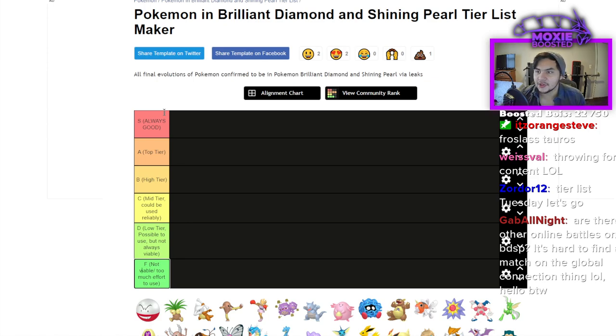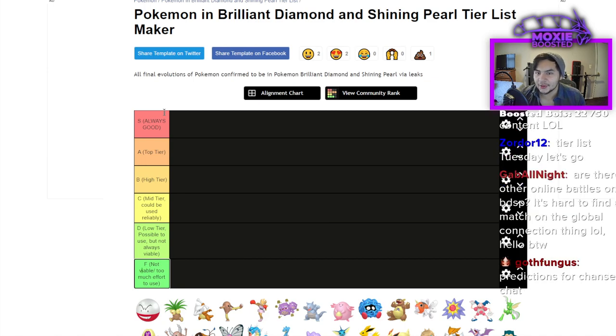C is mid tier — things are getting shaky in terms of viability, but you could reliably use it if you build the correct team around it. D is low tier: you could use it, but it's not worth the effort. F means don't — it's probably not going to work and it'll take way too much effort.